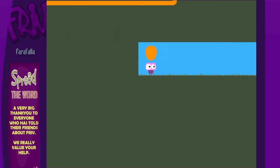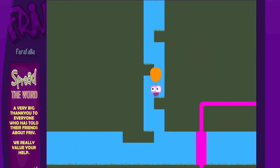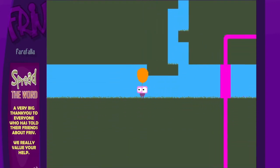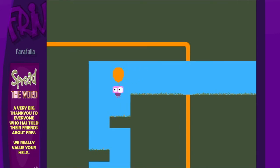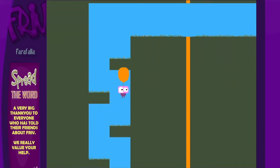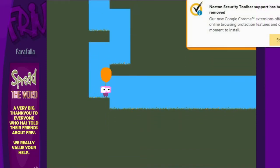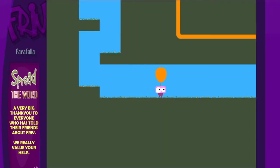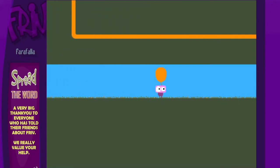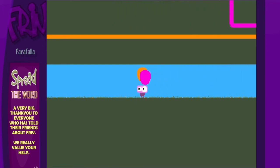Oh, I have a key to the orange area. This seems to be a pretty simple game so far. It looks like you just get keys and you can walk through the different colored areas now. Now here's the purple key — I guess you just need to get all the keys.